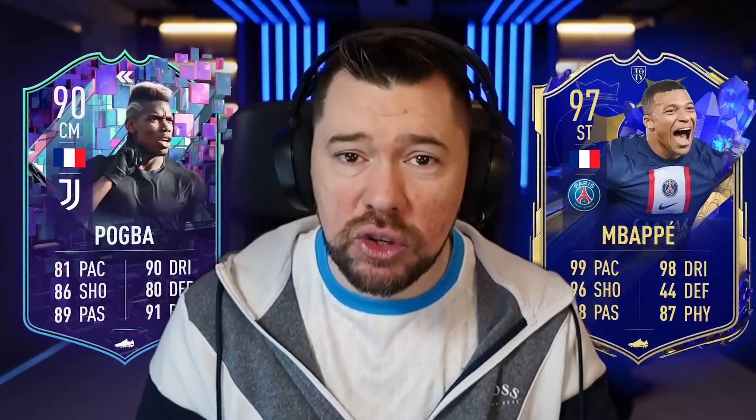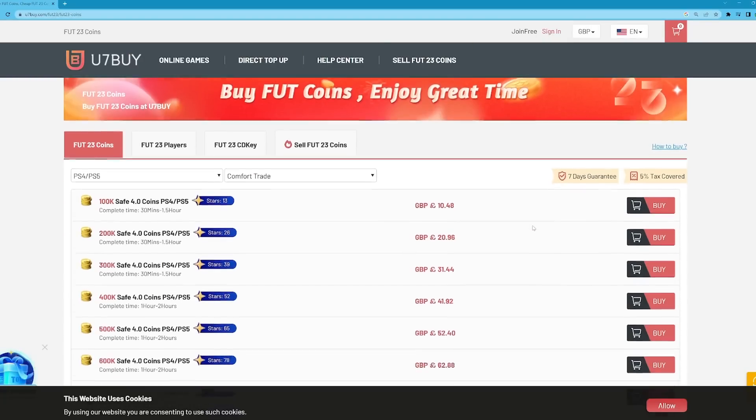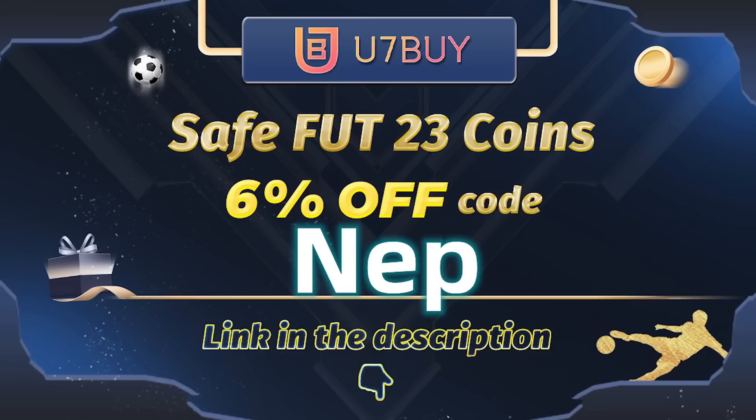Do you want to be able to afford to complete new SBCs and test out new players? If so, visit U7Buy to buy your FIFA 23 coins. They are cheap, fast and reliable. Make sure to use my code NEP at checkout for 6% off.